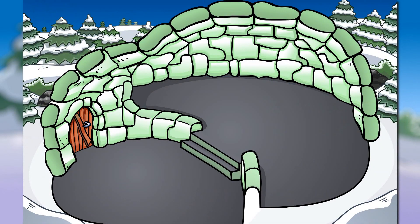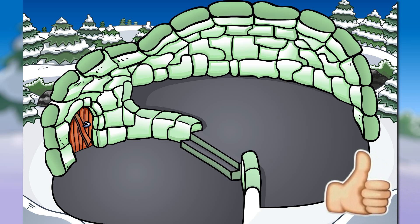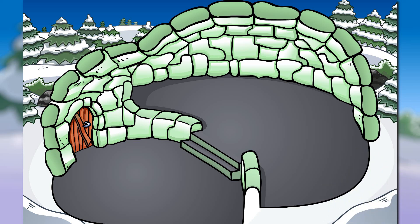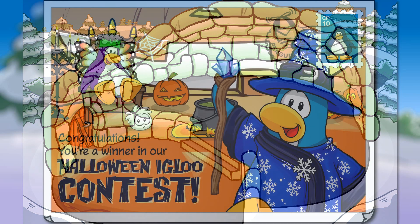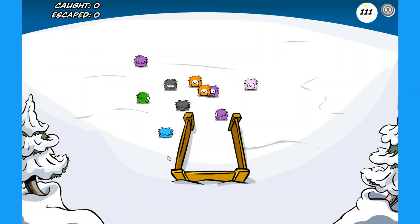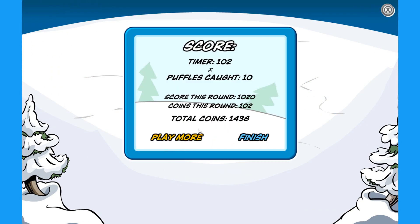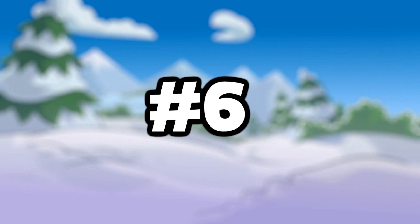At number 7 we have the Green Split Level Igloo. It could only be obtained if you were selected as a grand prize winner in the Halloween Igloo Contest during the Great Storm of 2017 and the Scariest Igloo Contest. Only 15 players owned this igloo. It was made by Joe, and alongside it you could also receive the Halloween Igloo Contest Winner Postcard. The snow blocks in green look super awesome.